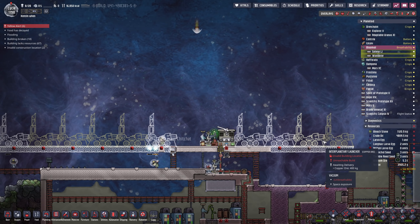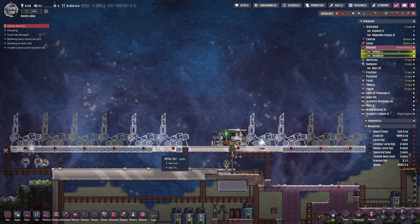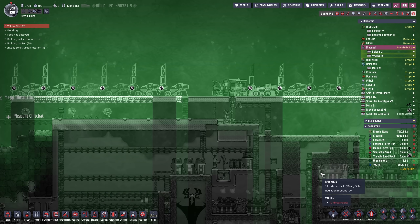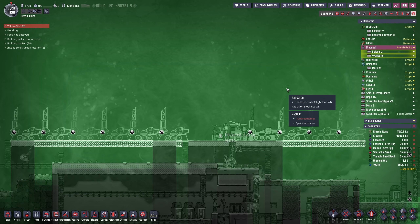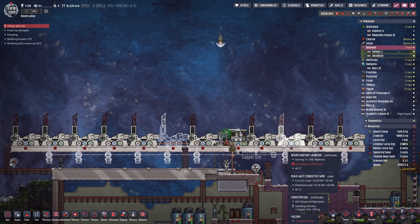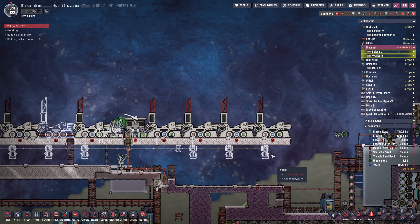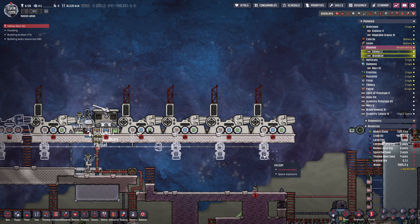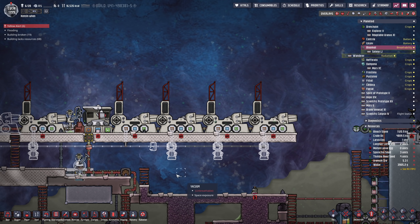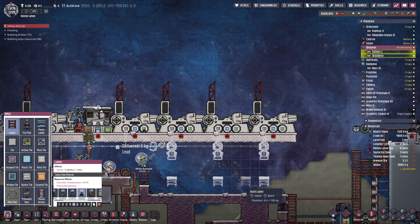We need ten of them, and maybe an eleventh if we want to do sulphur. So let's just start them up. I think we'll use lead as flooring for the lot of it — that lead will help insulate the rest of the base from all of that lovely, juicy radioactivity that's coming down on top of us. Each one of these is going to be firing one kilo of methane at a different planet, so we're going to have to stick down these control meters.